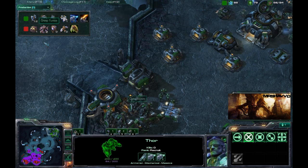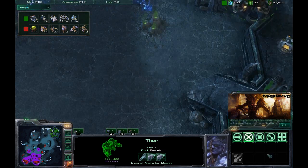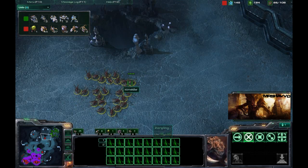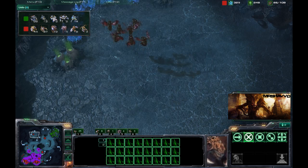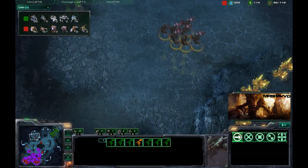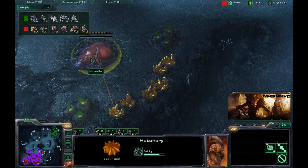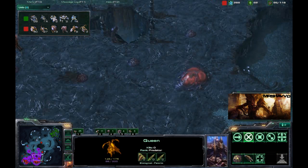Two Thors out with a bunch of Hellions. Unit tab: two Thors, two Hellions, four Marines. Got a whole bunch of Zerglings coming over here, probably just doing a little scouting to see what's going on. He's got seven Mutalisks coming, making sure there is no second expansion. He's expanding on this gold expansion over here, almost completed. Really good job of spreading the Creep — great job, there is Creep everywhere.